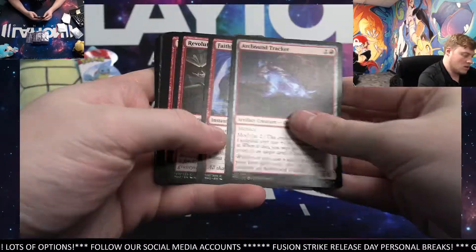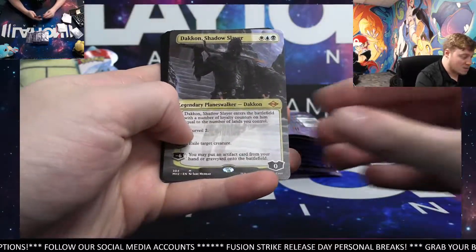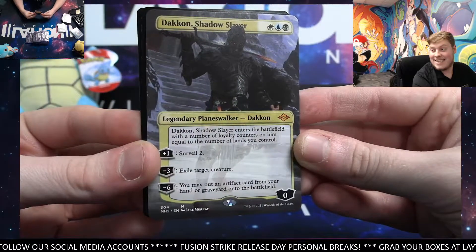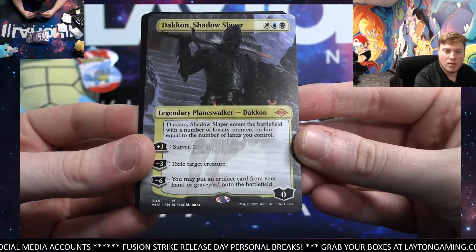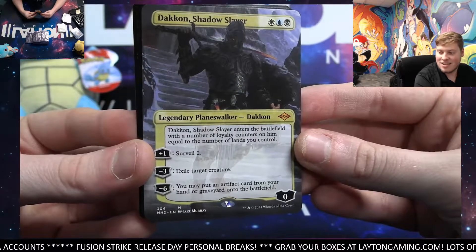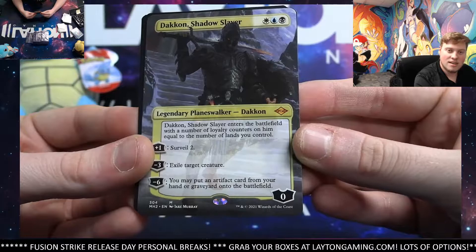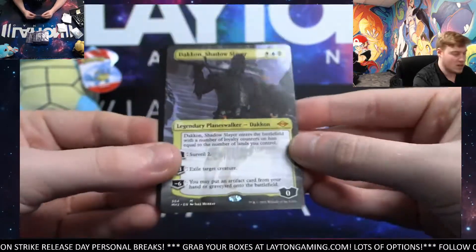Island. Oh, very nice — Borderless! Gonna be Shadow Slayer. That is sick, man. Oh my goodness, what a card — Mythic Planeswalker. Dakin the Shadow Slayer — Borderless. What a hit! Congrats — that is sick looking. Nice card for ya.